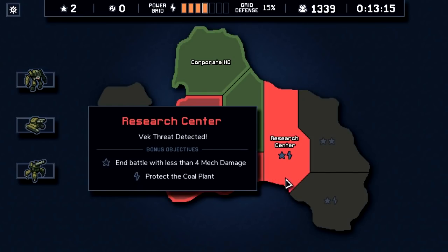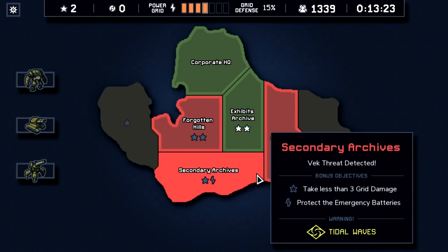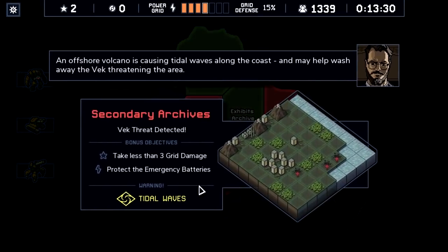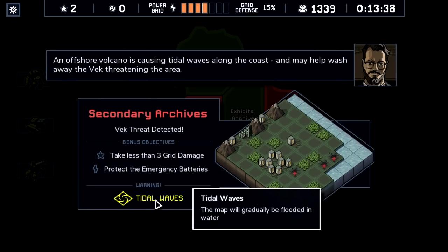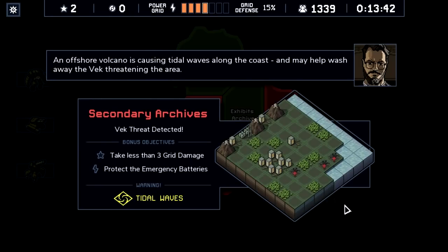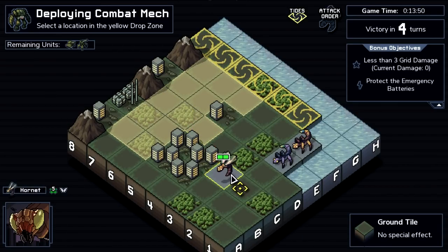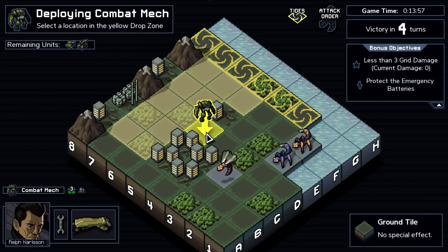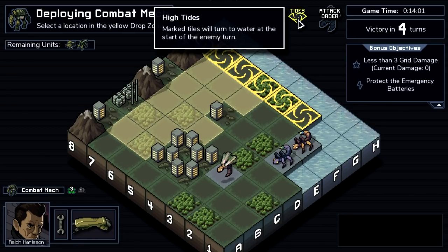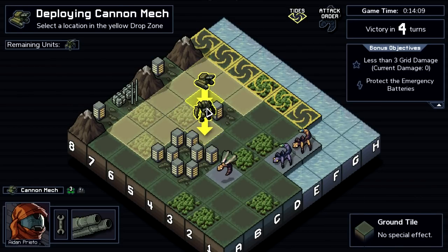A little sad we lost some civilians on mission one, but we'll do our best to save the rest. We have the opportunity to get some HP back if we can protect the coal plant or the emergency batteries. Let's check out the tidal waves mission — take less than three grid damage and protect the emergency batteries. An offshore volcano is causing tidal waves. This is actually pretty beneficial because my mechs can swim, but they cannot attack from water. Most Vec drown — the only exception would be a flying enemy like the Hornet. Every turn those tiles turn into water permanently.